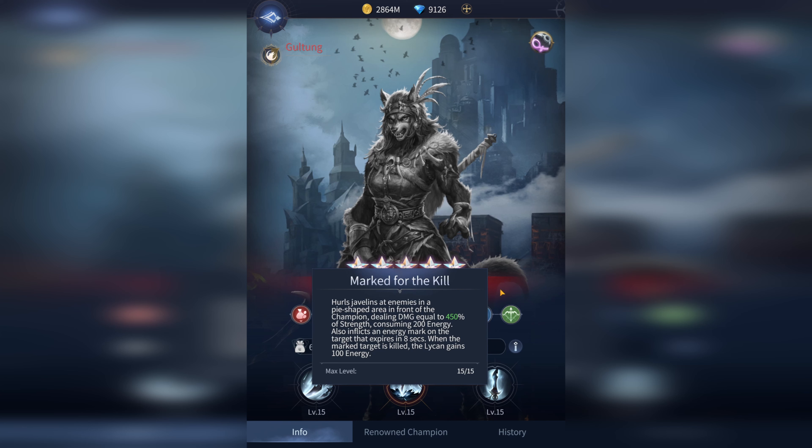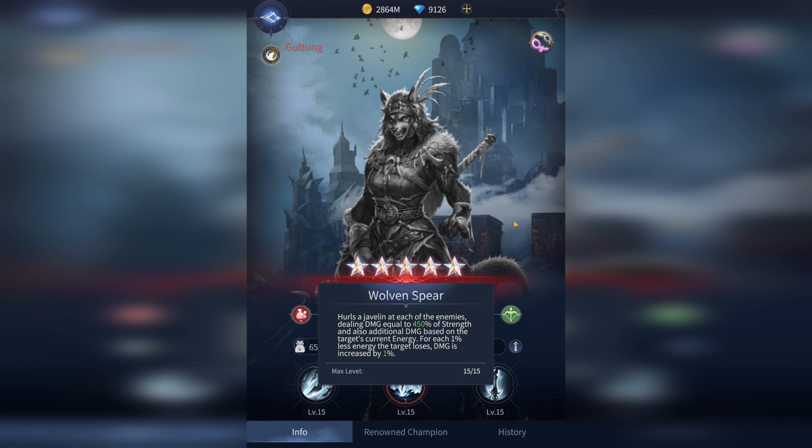Pairing her with somebody who groups enemies up is a pretty good idea — there's a furry buddy that can help, or you could go with the industry standard of male Tidestorm. Her ultimate basically hits everybody and does 450% of her strength at max rank, scaling up an extra 1% damage for every 1% of energy the enemy does not have. That means she pairs extremely well with Melee of Nayan. Some people are also trying to use the Griffin clan trait to slow energy down, but I'm not sure that's totally worth it unless you already use a Griffin on your team.